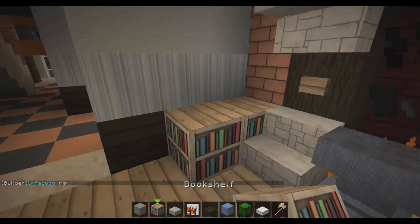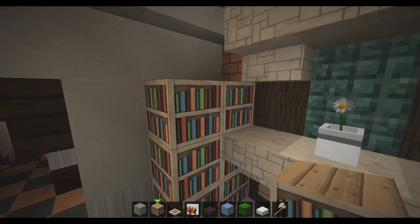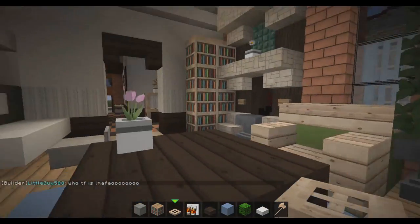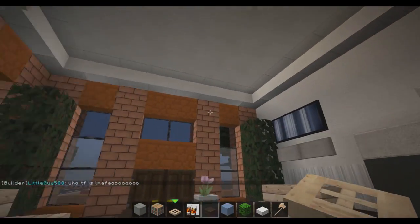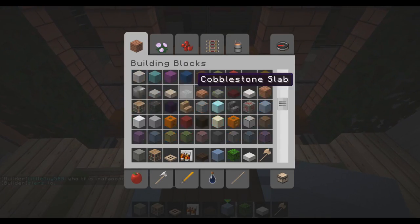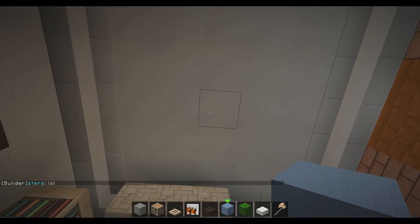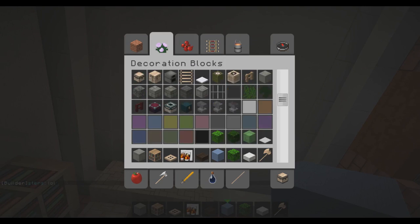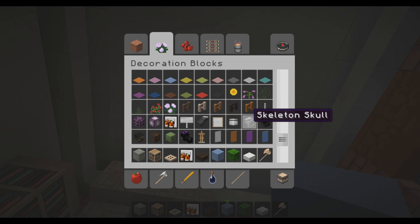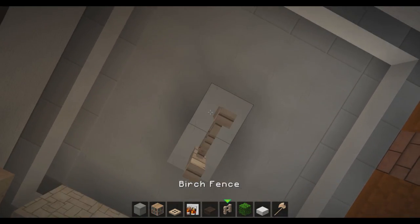Bookshelf - let's place a bookshelf there. This is really cozy, very cozy indeed. Let's place some kind of chandelier in the middle of the room. We're rounding 20 minutes now, which means we're about to end the episode - and that's actually very good because we've done all the rooms downstairs.